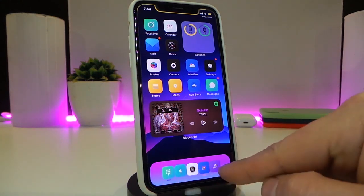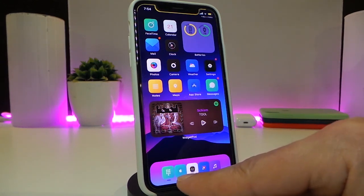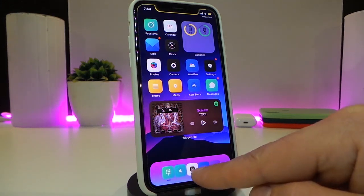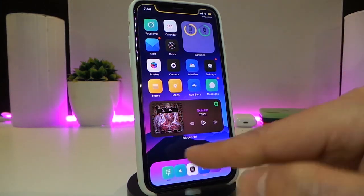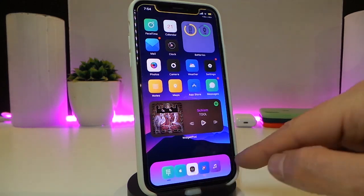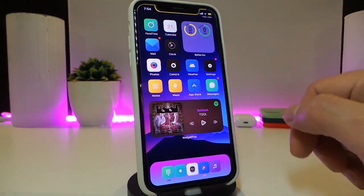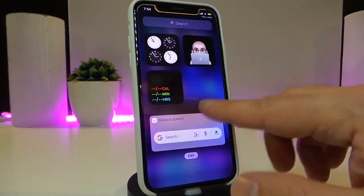One thing I really like is you can set how many icons appear in your dock — I have it set to six but currently have five. You can customize the dock background, use any picture or color, or even mix two different colors in one dock. You can also customize your widgets, your player, and the today view.